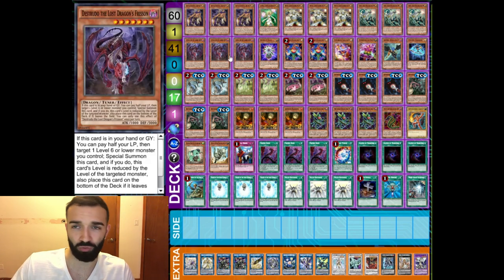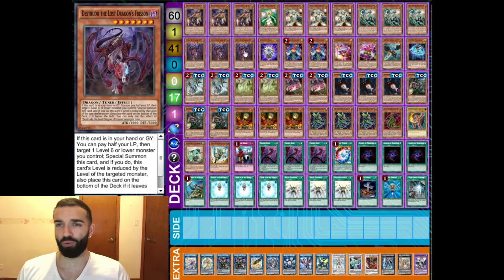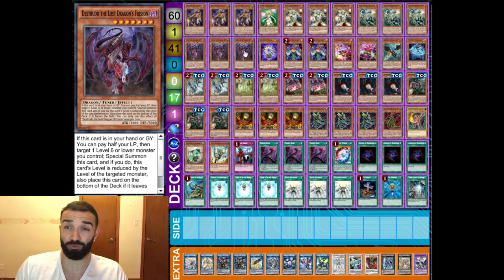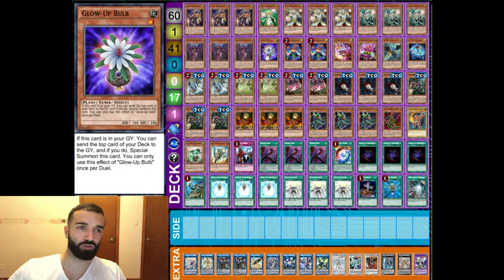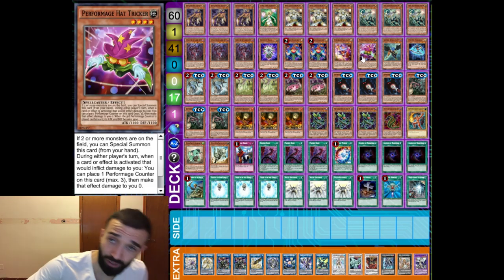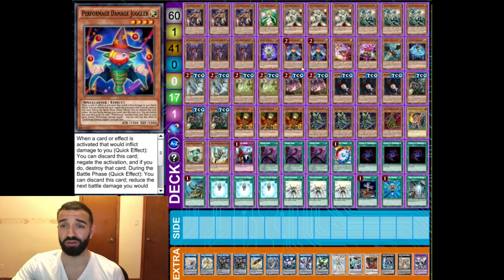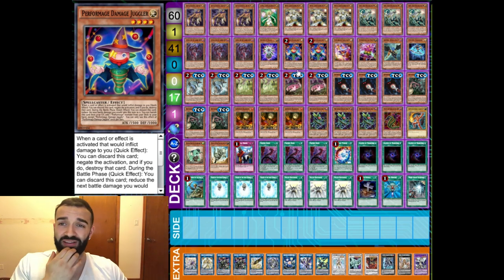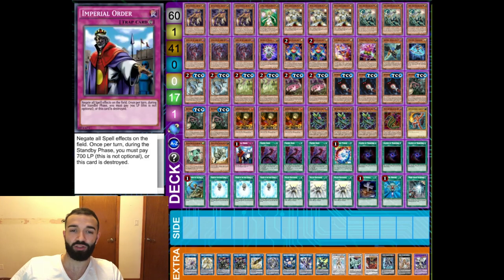Triple Distudo, one Blowback — triple Distudo is amazing because after you mill it or draw it, it goes into the Guard Dragon combo. It's one of your ways to win that combo. Also going second, when you summon Distudo, your opponent is scared of Yazi/Mer-Mer, so they're going to Impermanence it right away. You can be a drama queen about it and they'll waste the card on Distudo. Double Junglon, one Clown, one Hat Tricker — amazing because it helps make Curious so easily.